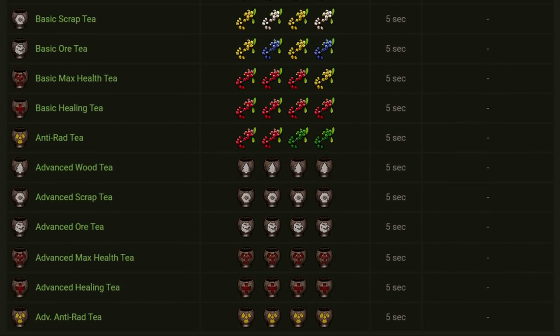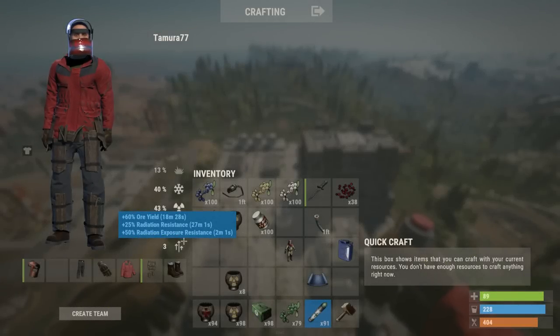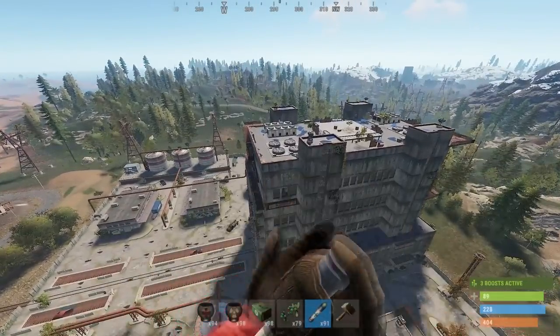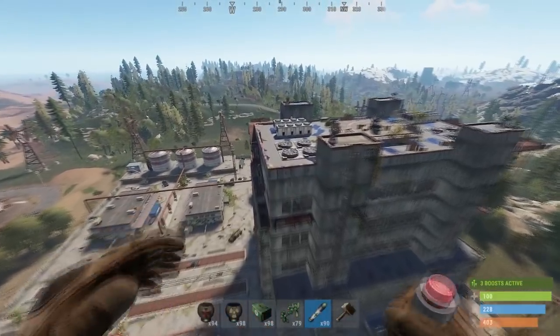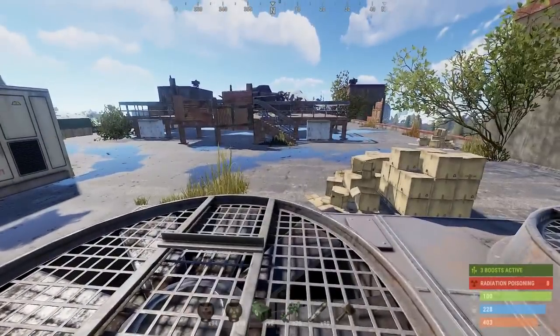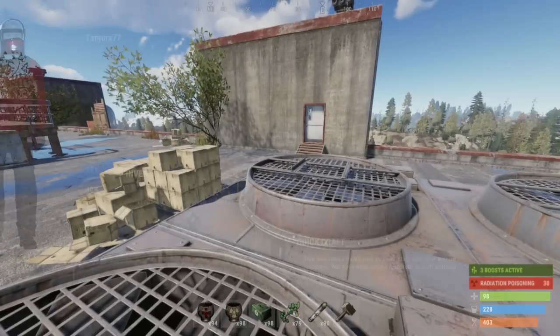Starting off with the worst is the rad tea. I think it's bugged and doesn't work quite as well as intended. Here's a clip of me trying to land on launch site while not having sufficient rads but using a rad tea. Here I'm using the pure rad tea which should get my rads up to more than 50.